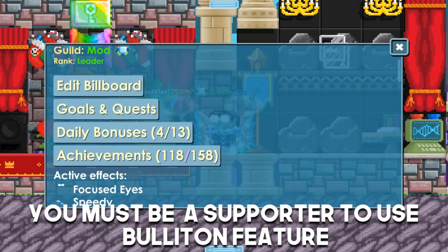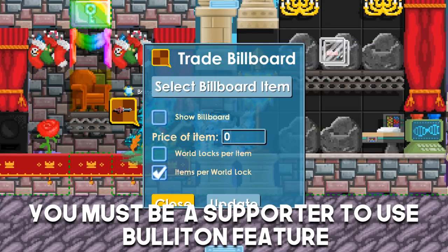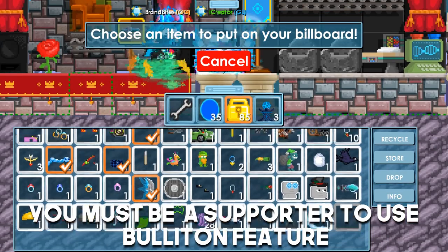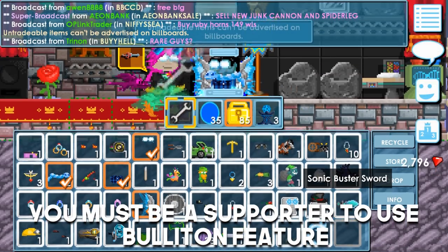Here we go. People won't spam, you get me? Yeah. Show billboard, price of items. Let's say 69 warlocks per item, and then somebody's going to wrench you and check the price for it. You get me?